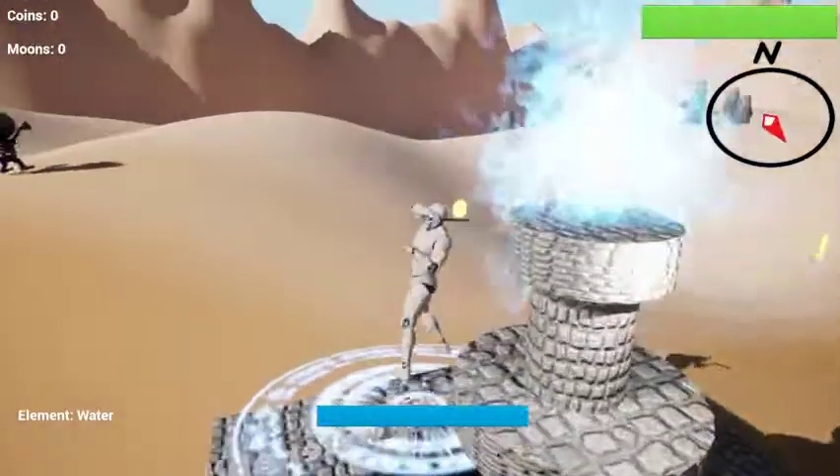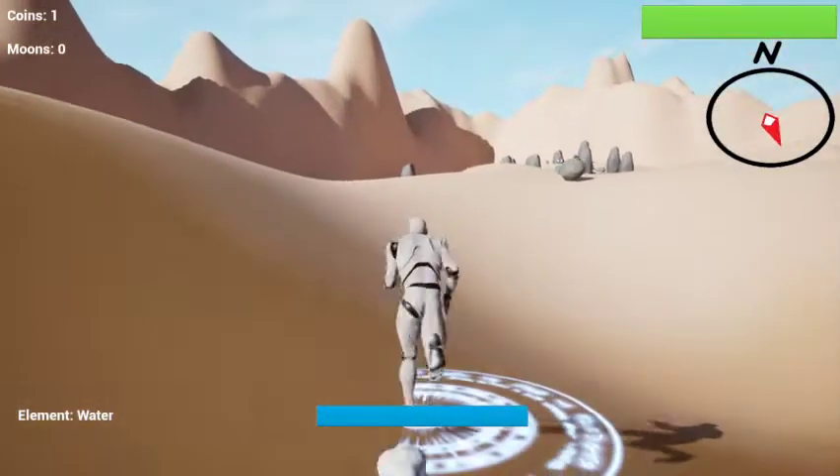I'm going to grab this water from the fountain. What do you know? I get a shield.